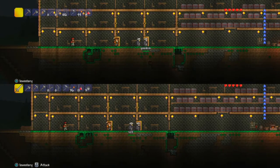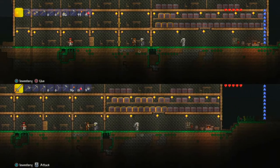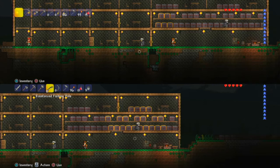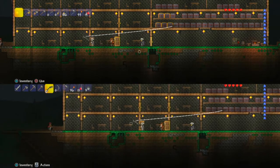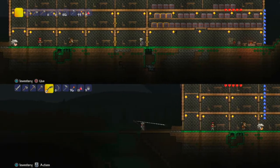Hey Sparkle fans, welcome back to another crazy episode of Terraria! Today we are going to be teaching you how to go fishing in Terraria. First thing you will need to do is make a fishing rod, so we're going to show you how to do that right now.